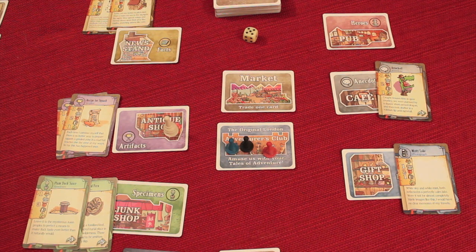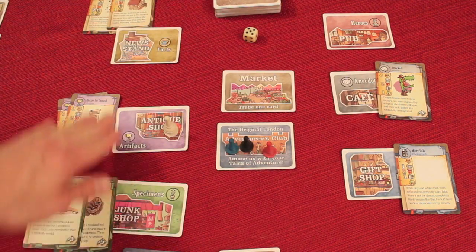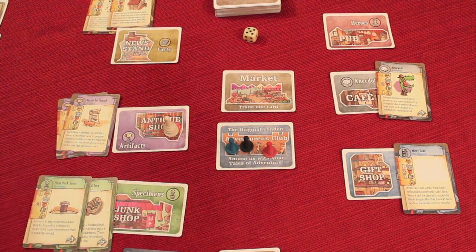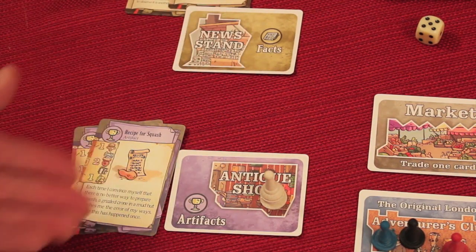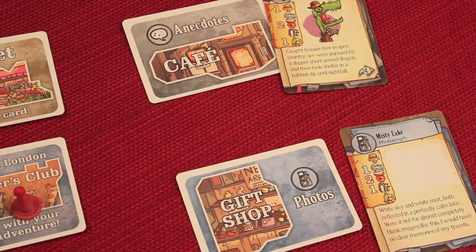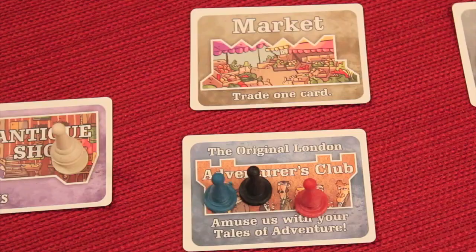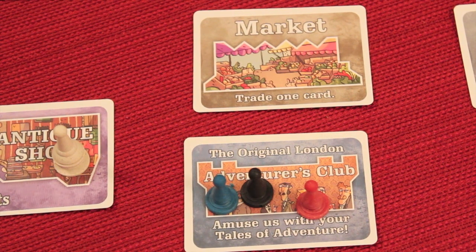Here we have Stuff and Nonsense set up with three players. The board is set up randomly using different cards of different places. We're going to be going to different places, finding things, and bringing them back to the Adventures Club to lie about where we've been around the world, even though we never left London. We could be going to the newsstand for facts, the antique shop for artifacts, the junk shop for specimens, the gift shop for photos, the cafe for anecdotes, the pub for heroes, the market to trade, or the Adventures Club to tell about your adventure.